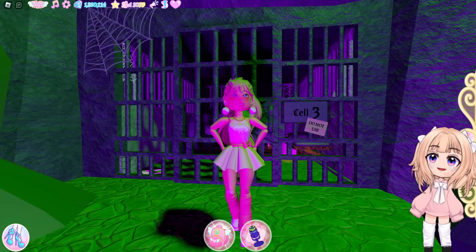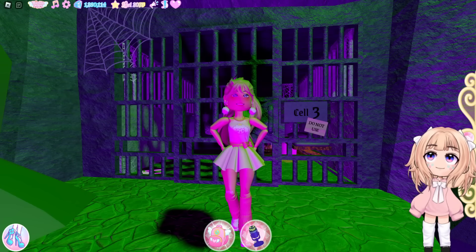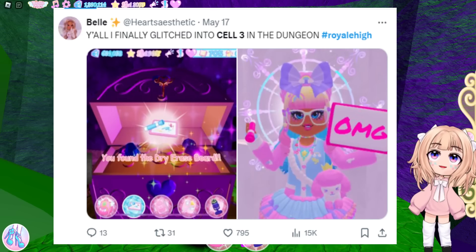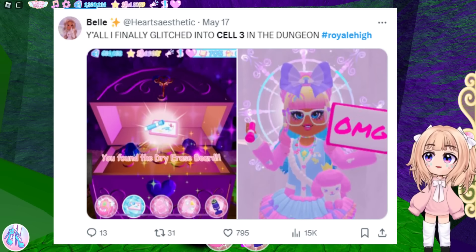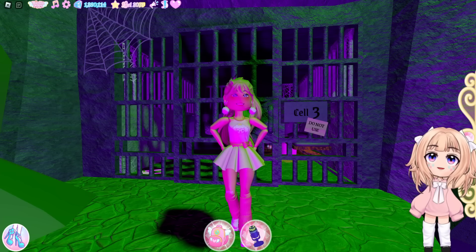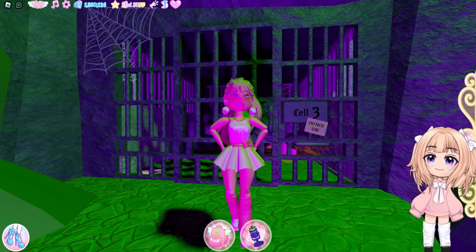A lot of people have posted what's in the chest on Twitter because a lot of people managed to get the chest during beta phase. Here's a post by Belle on Twitter — you can see Belle got into the cell and managed to get the chest. In the chest we have the dry erase board. You may recognize this item especially if you watched the Campus 3 teaser trailer, where the developers used this dry erase board to let us know the release time frame of Campus 3. I honestly thought this was going to come out during our class, but I guess it's in the dungeon instead.